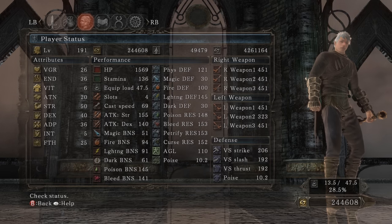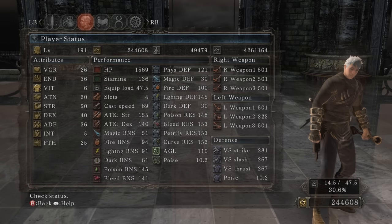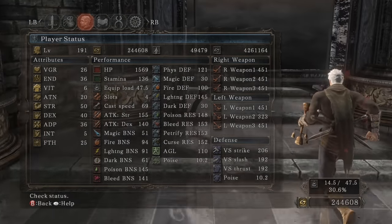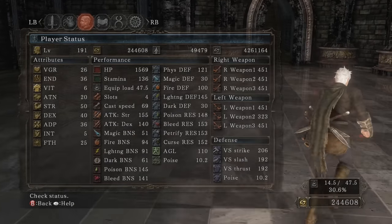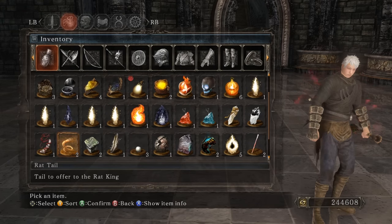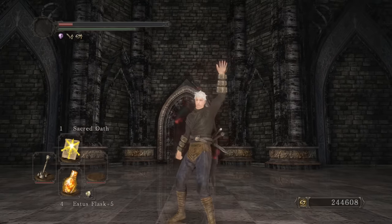I could have put more into strength for more damage but it was fine. This is one of those builds where you don't have to get any Titanite Shards, chunks, or Pine Resins - nothing. Just a good amount of Dexterity, Strength, Adaptability so you can be agile, and Endurance to attack more. A very cheap build compared to most others. Keep leaving suggestions in the comments - I'll get to them eventually. Hope you enjoyed the video - I appreciate all the support, see you in the next one!